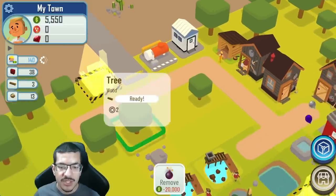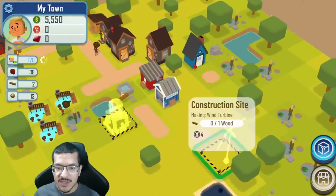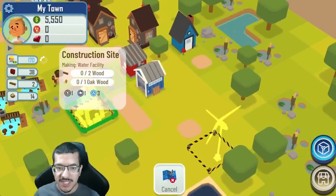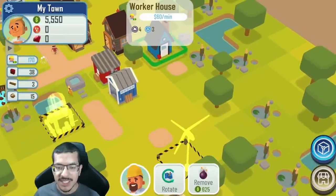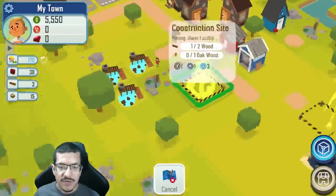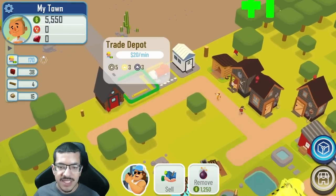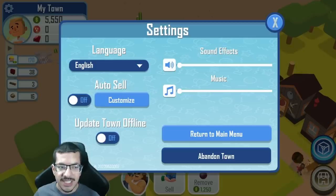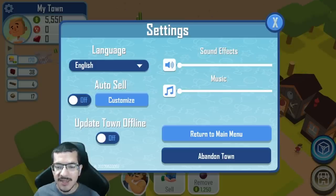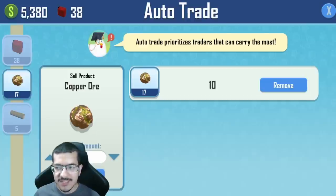I'm also going to need a lumberjack to collect oak wood and regular wood so I can keep building. My builder is building out the water facility and wind turbine. Once the wind turbine is done I'll be able to collect energy and store it in the warehouse. The water facility will be done as soon as I collect the oak wood. I'm going to put copper ore on auto sell — I'll go into settings, go into auto sell, and set copper ore with a sell amount of 10.